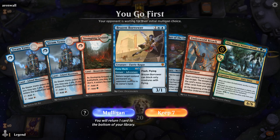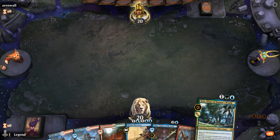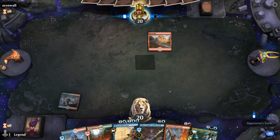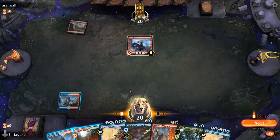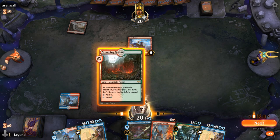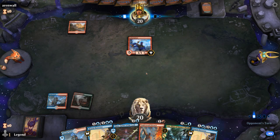Alright, we're on the play with a reasonable hand — turn two Borrower for interaction, turn three Uro, and we've got the Breach for later. Opponent opens on Mountain — the mono-red deck is a pretty tough matchup for this deck, so I don't expect to win this one, but we'll try. I don't think I'll need Brazen Borrower here, especially when we need to pay two life for it. I'll just play tapped — bouncing a one-drop here is not super exciting.